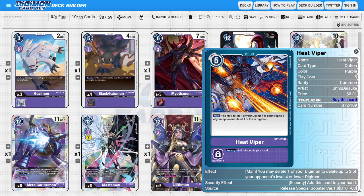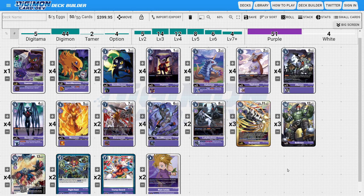You could also run the MaloMyotismon engine, since playing a MaloMyotismon efficiently gives you a solid mega body to then digivolve into Millenniumon. For extra control elements, Heat Viper is a great option card — it lets you delete one of your Digimon to delete two of the opponent's level four Digimon. Overall, the goal of the deck is to get into Millenniumon as fast and efficiently as possible using purple's unique tools to both resurrect and control the field.